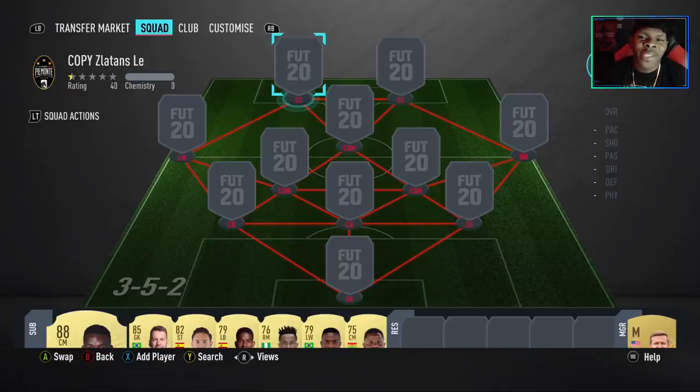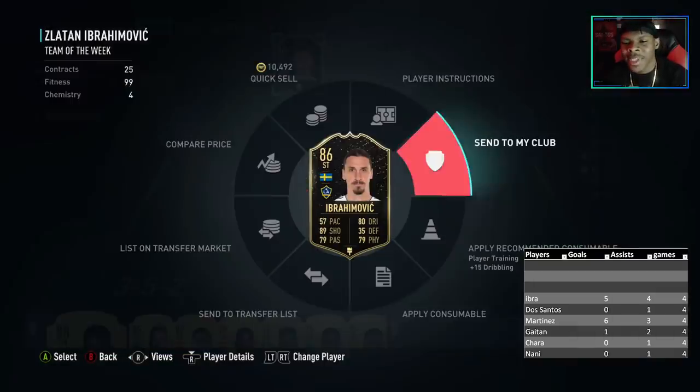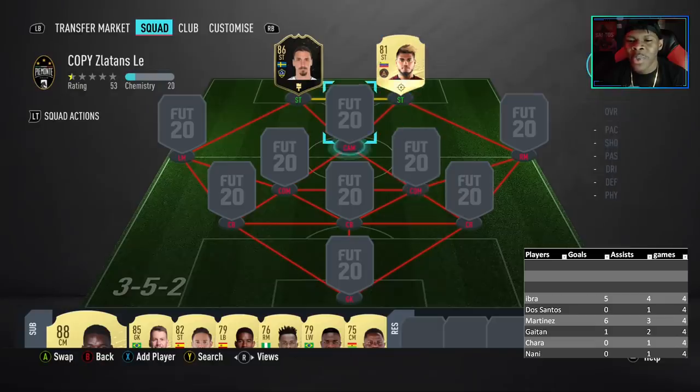What's up guys, my name is Easy and welcome back to another one of my videos. Today we're rocking with the 3-5-2 formation in this squad builder — it's MLS and it's going to be nuts. Bottom right you can go ahead and see how many goals Eber went ahead and popped off for, and that's the man we're going to start with up top.